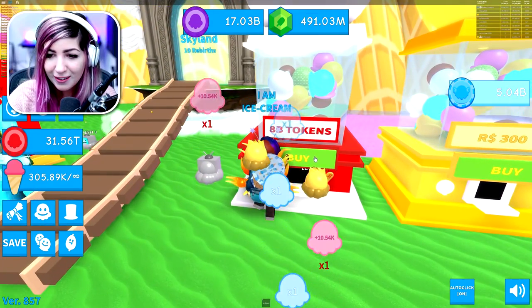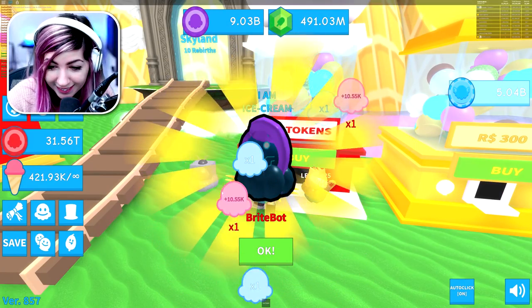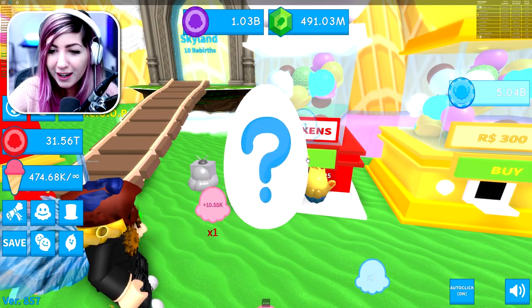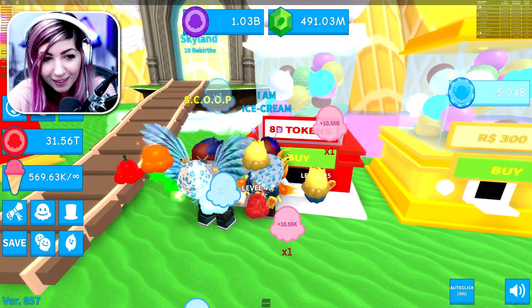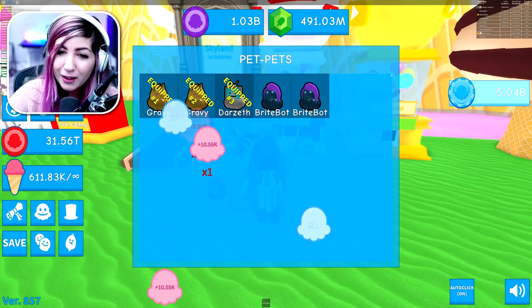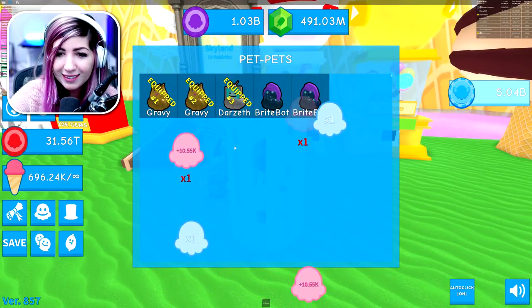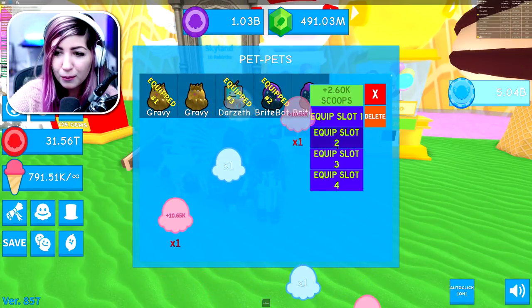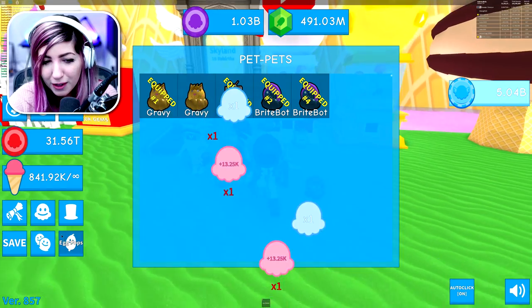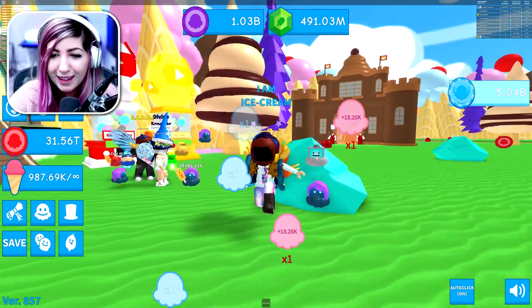Let's go ahead and open some more. Yes, we got Bright Bot! Let's open one more — are we going to get Bluso? We got another Bright Bot! So we are going to remove one of the gravy ones and put this on slot four, because we want to be all bright. Look — Bright on the left and right!